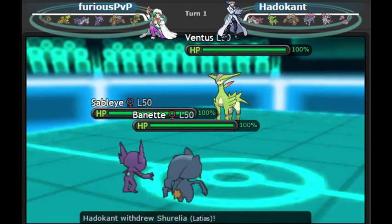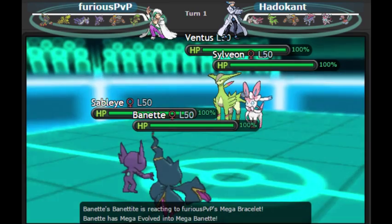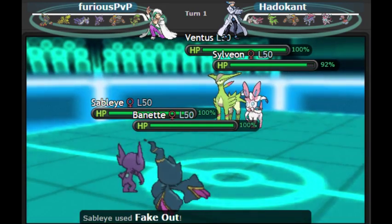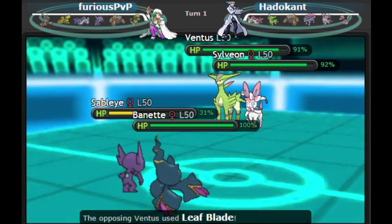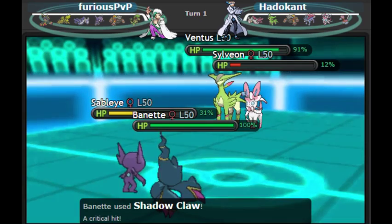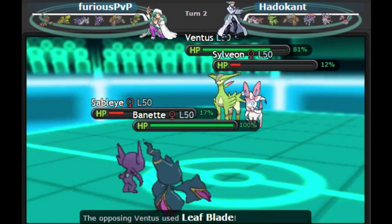Virzion's probably only there to check Kangs, and it's a decent lead against a Pokemon like Breloom too. On the first turn of the game, we see him switch out his Latias for Sylveon on my very predictable Ghost type attack. I eat a Leaf Blade — that's a ton of damage I really don't want to take on Sableye, but I'm lucky he didn't crit. Talking about crits, I'm actually going to crit him right back. I won't need to go for Gunk Shots on Sylveon, but I can go for Gunk Shots on Virzion at the end of next turn.